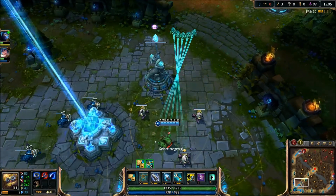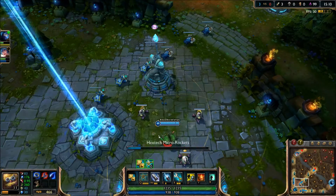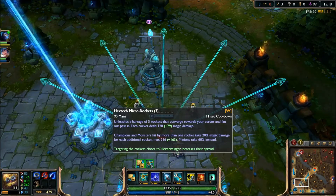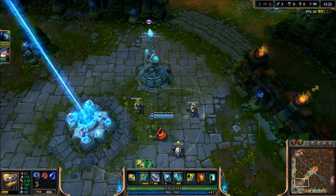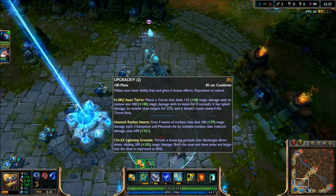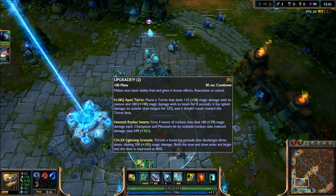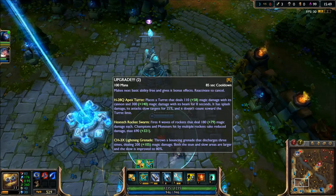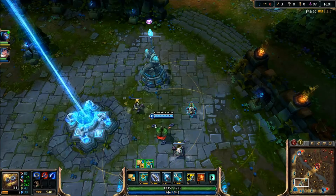He's also able to skill-shot rockets dependent on where you're pointing — each rocket does 20% more damage to a champion if hit, so the highest on my rockets right now would be 216 plus 163. His grenade is now very quick-firing and stuns in a smaller area but does more damage. His ultimate does one of three things: it can place an H-28Q Apex rocket, fire a Hextech rocket swarm of four waves dealing 180 plus 79 magical damage each (max 690 plus 321), or throw a CH-3X lightning grenade that bounces and discharges three times dealing 200 plus 105 magic damage, with stun and slow areas larger and slow improved by 80%.